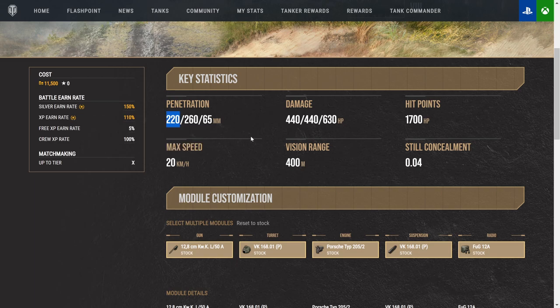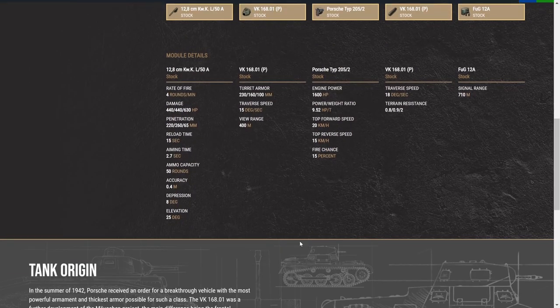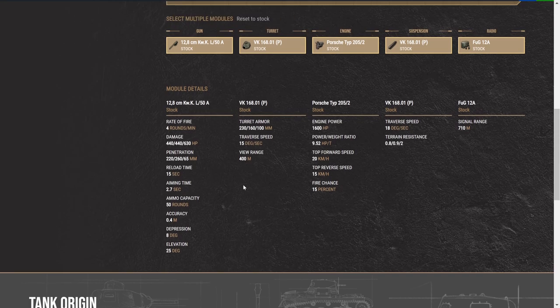Starting off, we have 220 base penetration and 260 APCR penetration. So you have AP standards and APCR. The high explosives on this, with 65 millimeters of pen — that's actually a lot of penetration on those high explosives. Along with that, this tank weighs a crap load. I wish they would add this into here so we can see how much it weighs.